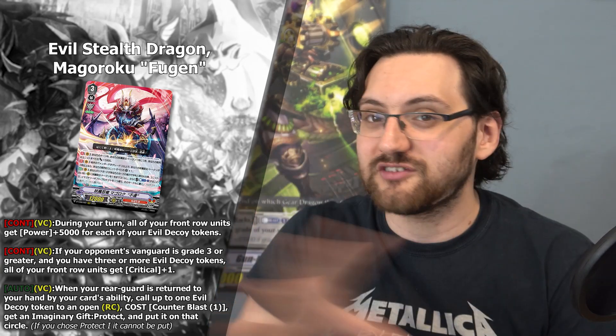Fugen also has: on the vanguard circle, if your opponent's vanguard is grade 3 or greater and you have three or more evil decoy tokens, all of your front row units get critical plus 1. That means everything in your front row — including your vanguard — is plus 15k and a crit. Combined with Nubatama's guard restricts and powerful finishers, this can be quite annoying. Usually those cards don't have crit pressure, but now you can add that to the mix.